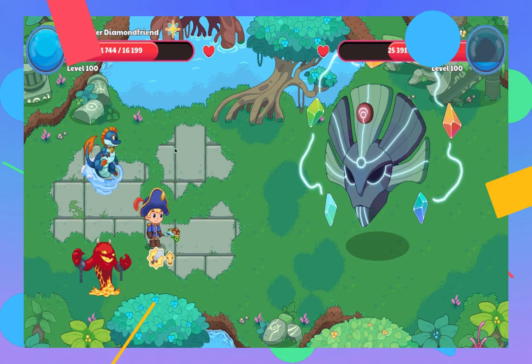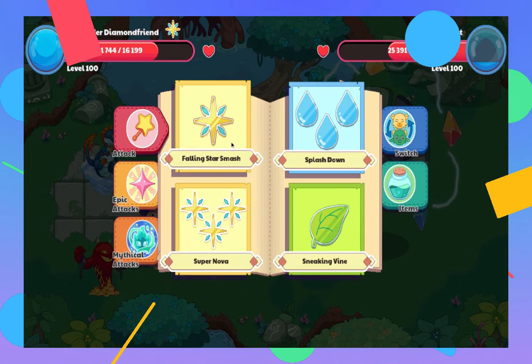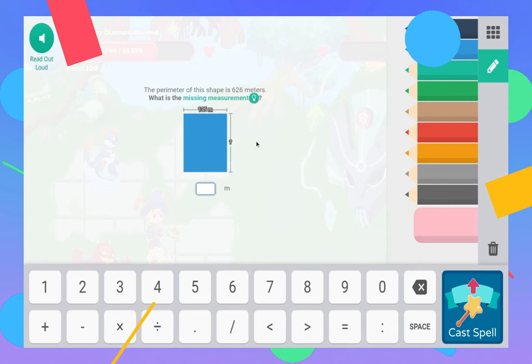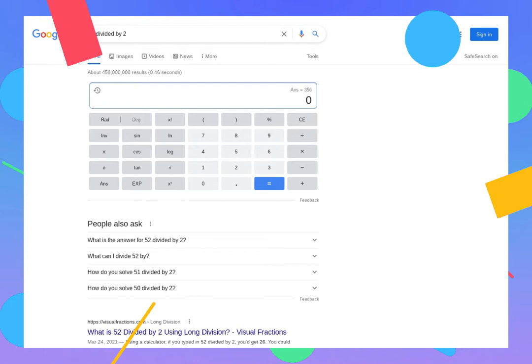I cannot do another one, so I'm gonna go with this. Okay, 626 minus 135 — that gives me 491. Then 491 minus 135 is 356. Boom!